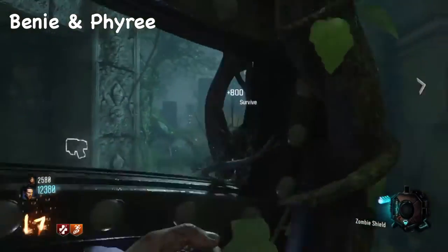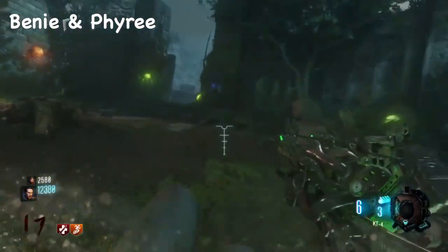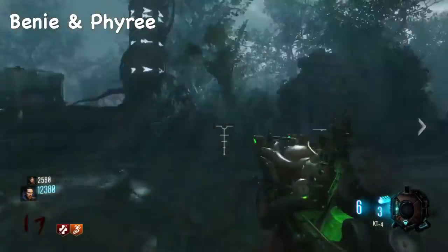Now that you have finished all those steps, all you got to do is go up to a thrasher, pull out your shield, and hit the melee button — it should die. If this video helped you, please leave a like on our video and subscribe to our channel. Thanks for watching guys, we love you.